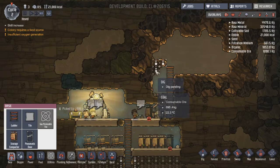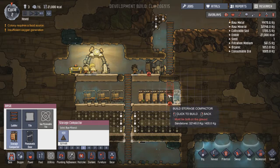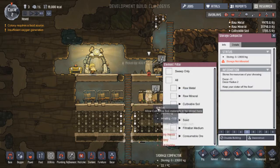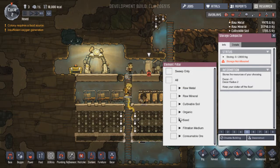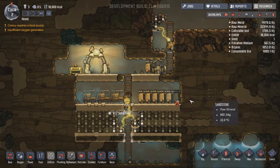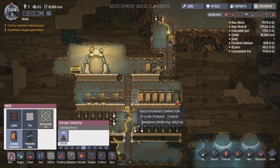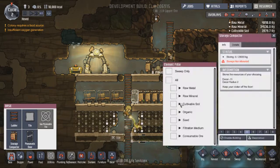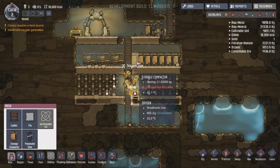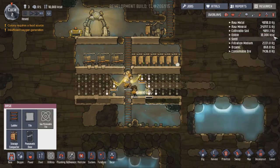Yep. I need something for a consumable ore. Raw metal goes there. Organic terminated. Dirt. Gonna need somewhere to put algae. Algae can go on this one. Consumable ore, organic, algae. Beautiful.